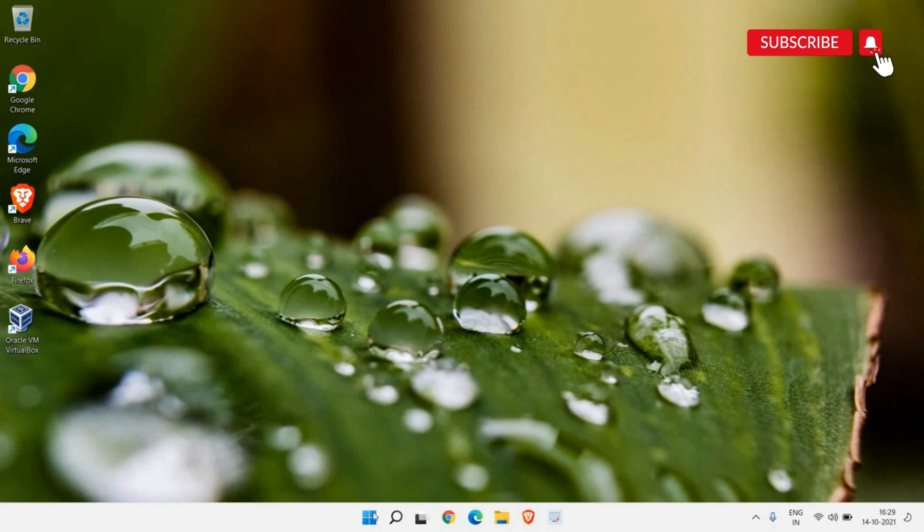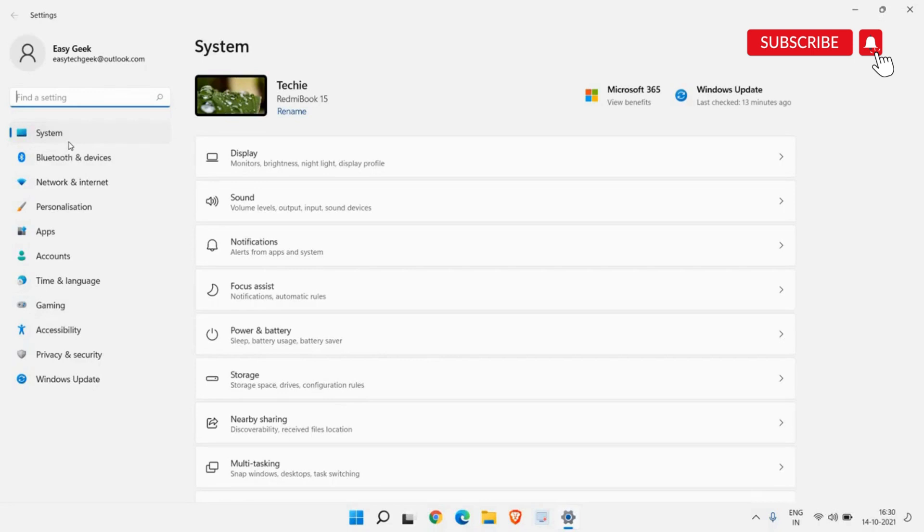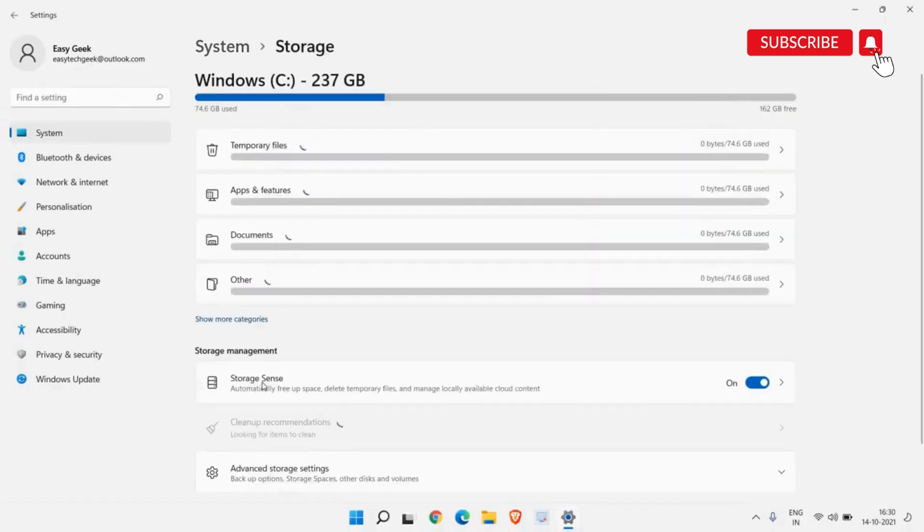Right-click on the Start icon, go to Settings, and on the left-hand side click on System. Here in System you will find Storage — just click on that. Under Storage Management, turning on Storage Sense will incredibly make the computer faster because it will automatically free up space, delete junk and temporary files. By default it is turned off, so you need to turn it on manually.